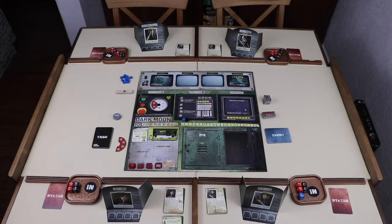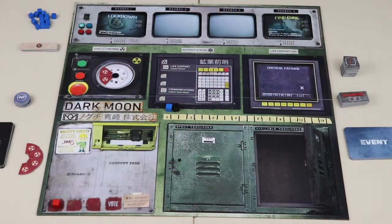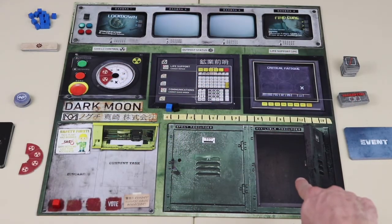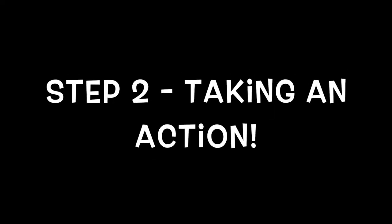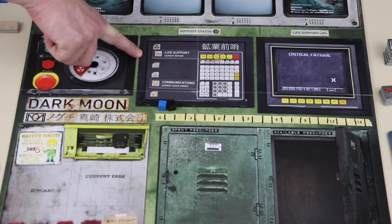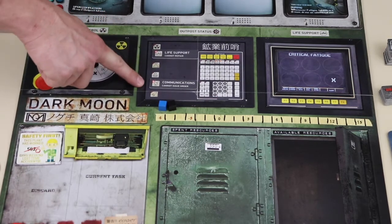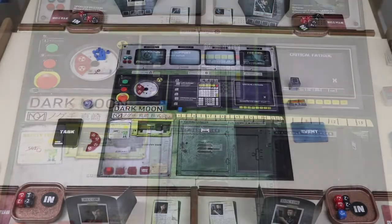In clockwise order, players will take turns. Each turn consists of four steps — there may be more steps, but they're conditional. The first step is retrieving your dice. The die limit is displayed on the front of the player card. This step is skipped in the beginning of the game, but in later turns players will retrieve dice up to their dice limit from the available resources space. Players then have the ability to take an action. The actions that can be taken are determined by the outpost statuses.